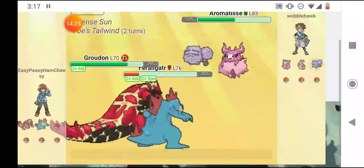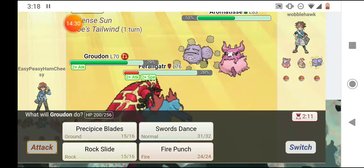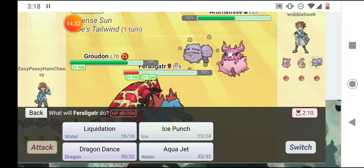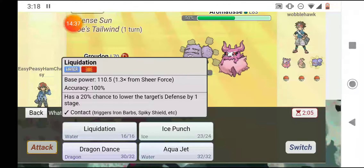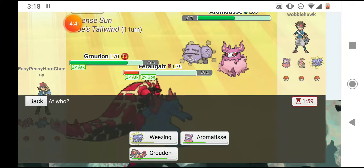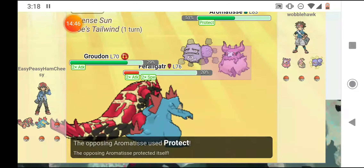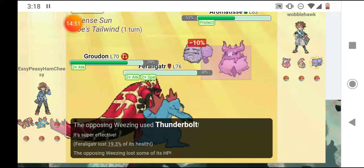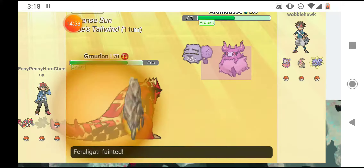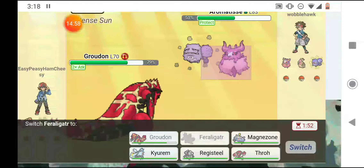He tried Wishing again. I hit Wheezing — oh, Wheezing has Levitate — but it did a ton to Aromatisse. He lived on one HP and healed back up with Wish. I'm going to hit both with Precipice Blades again, but it won't hit Wheezing because of Levitate, so I'll hit Wheezing with a Sheer Force boosted Liquidation — but it evaporated in the Fire because I'm stupid and I went down. I hit him with Precipice Blades and he levitated and was protected from it.